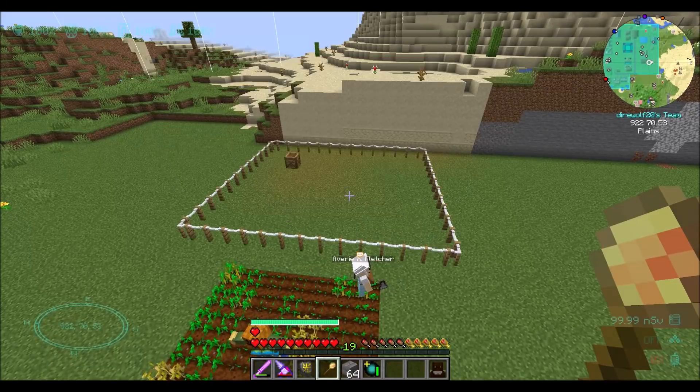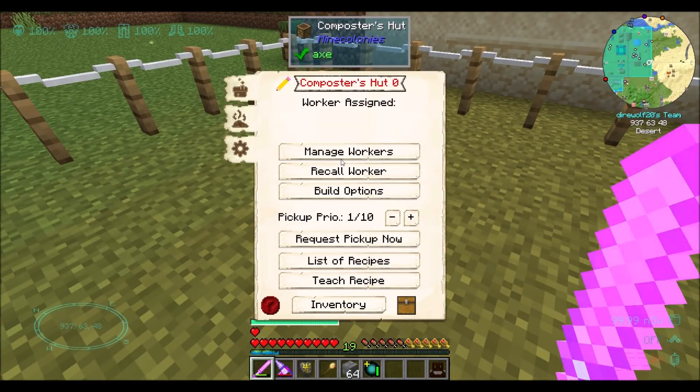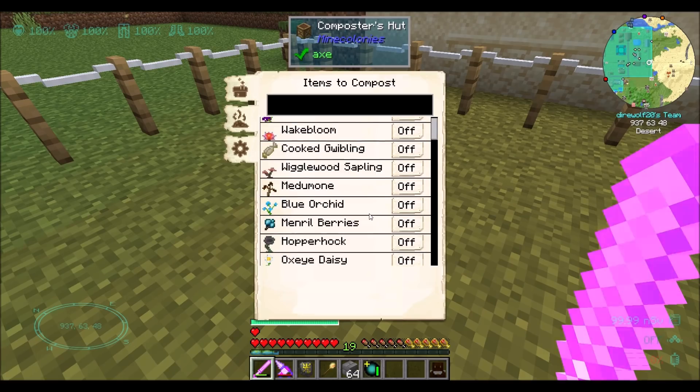Let's go ahead and plop down the composter here. I'm going to mention that I did update the version of the DyerWall20 pack since last episode. So as of this episode, we have a new version of the pack, which is most obvious by virtue of the fact that these buttons are different. Main items to compost - oh, that's cool, that's neat.